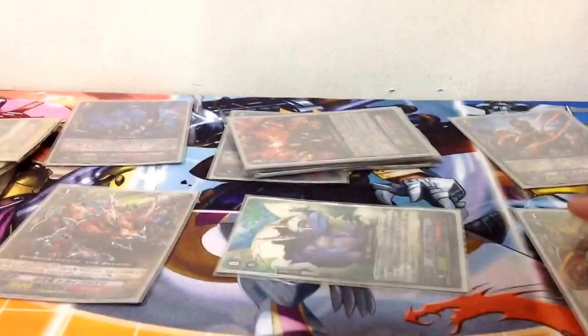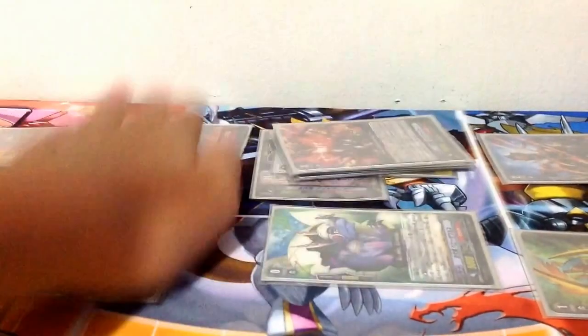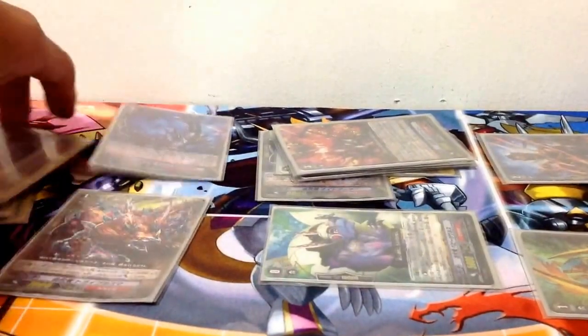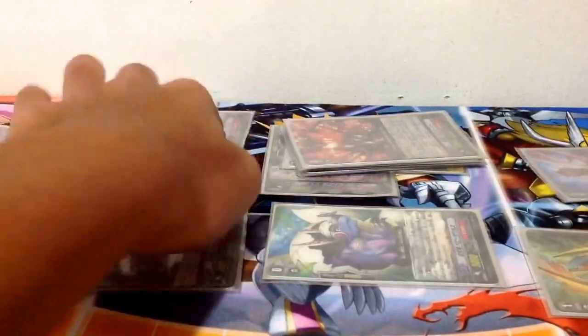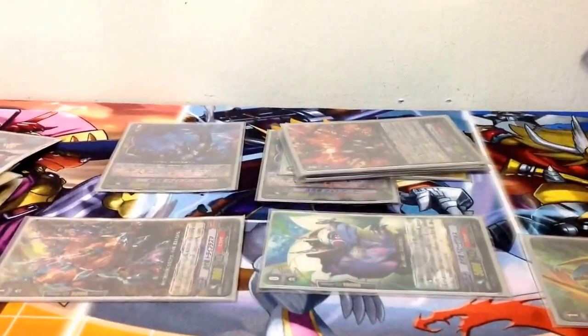You attack with your Vanguard first. If you check any triggers, pump it to the rear guards. Attack with any random column, then retire the unit on the other side. Call him back with your Vanguard's Legion skill — that's your first Counter Blast. That's 2 attacks down. You can repeat it again — call him back, and again and again until you run out of Counter Blast or Soul Blast. That gives you an additional 4 attacks.